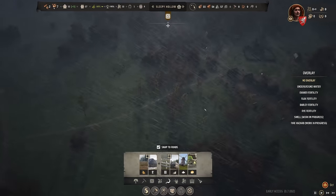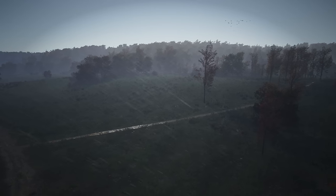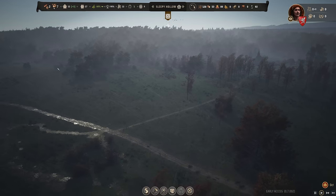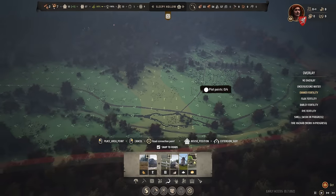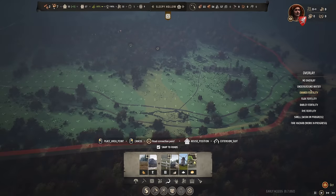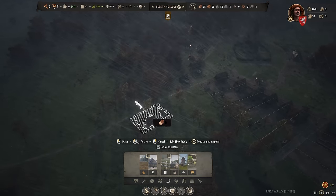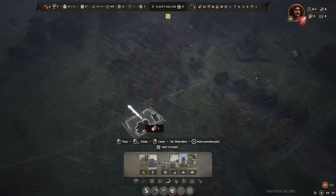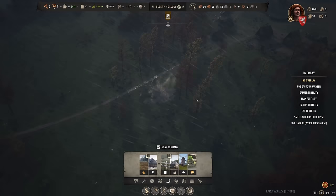For the farming area, I would like to designate this area here. We have lots of space. Checking farming fertility, we have high to medium fertility, which is just fine. We have all different kinds of crops — barley with very good fertility, flax, emmer, and rye at full. So this will be a nice area. We're starting this farming area with a sheep farm placed a bit further outside, so we still have room for more plots.